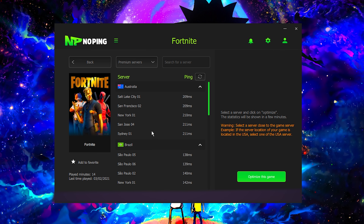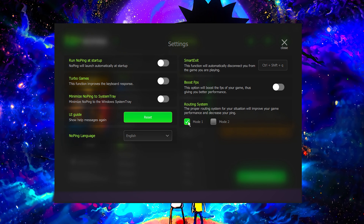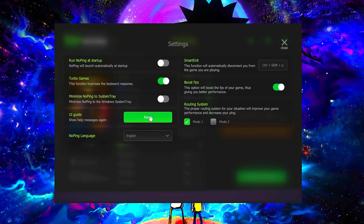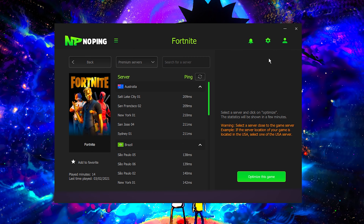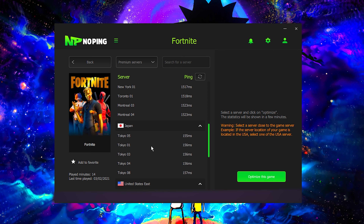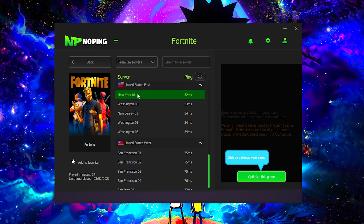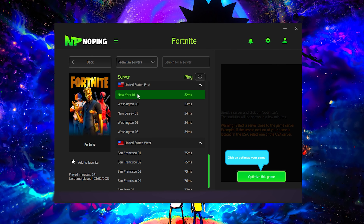Now that we're logged in, you can see that there are so many games to choose from — over 600 games that you can optimize to lower ping and increase FPS. We're going to search for Fortnite at the top. Before we select our server, I want you to turn on some simple settings. Click the little cog wheel in the top right-hand corner, and from there turn on Turbo Games and Boost FPS. What that does is boost your FPS and lower your input delay from your keyboard and mouse to make your game as responsive as possible.